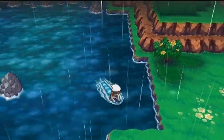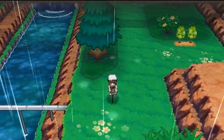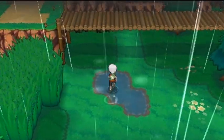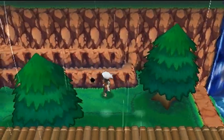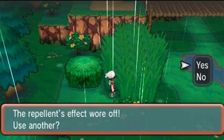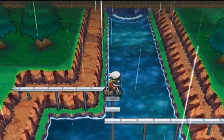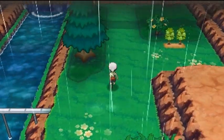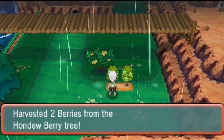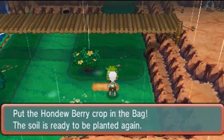Away we go! This is the reason to want a Mach Bike — places like this where you can hop side to side and get to spots you couldn't reach before. There's a spot here for a secret base, and lots of people use this spot. There's another secret spot — I thought we'd find an item, but no. Let's use the bike to get out of here. Grabbing some berries — Hondew Berries! Grabbing that one too. Hondew Berries — kind of sounds like Honda.